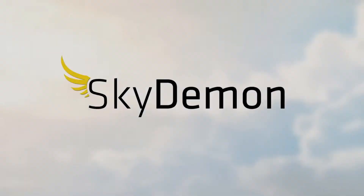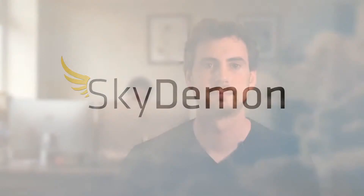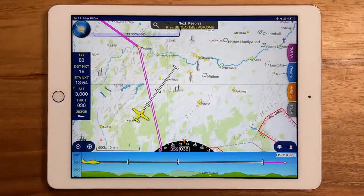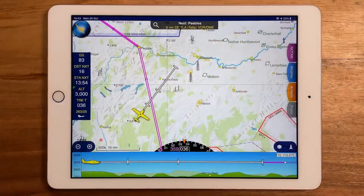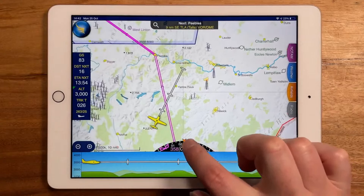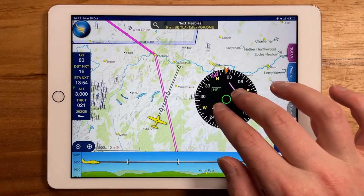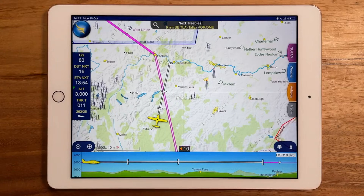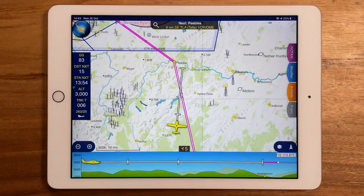Here's this week's Sky Demon tip from the top people at Sky Demon. When you're flying, use the direction indicator at the bottom of the screen to see your current track and the track you need to fly to make your next waypoint. You can drag out the DI to turn it into a full HSI, which you can resize using a pinch gesture. To put it back, drag it to the bottom of the screen. Alternatively, tap it once to change it to a course correction indicator, which tells you if you need to turn right or left by a certain number of degrees. Press it again to turn it back into a DI.